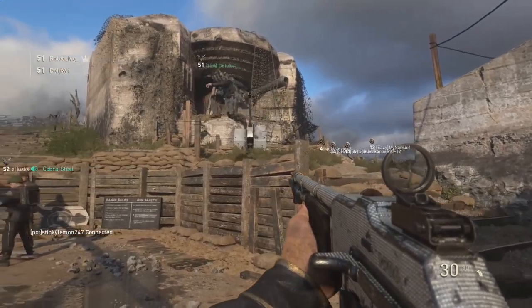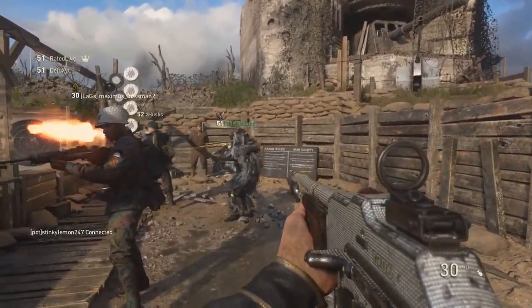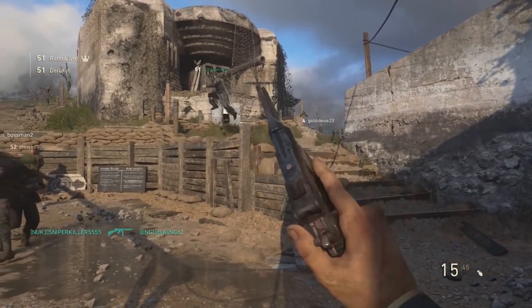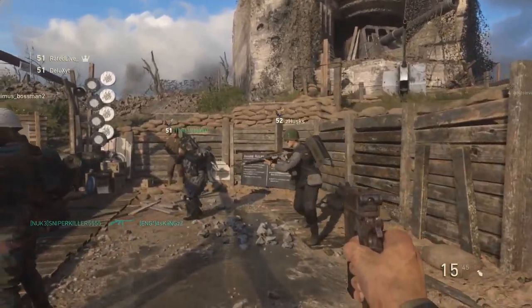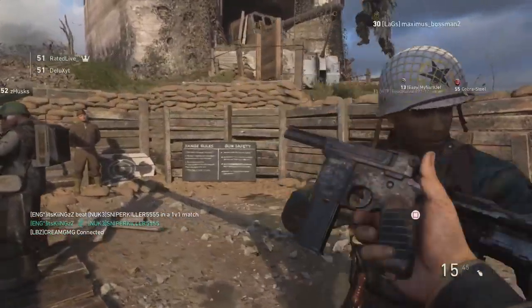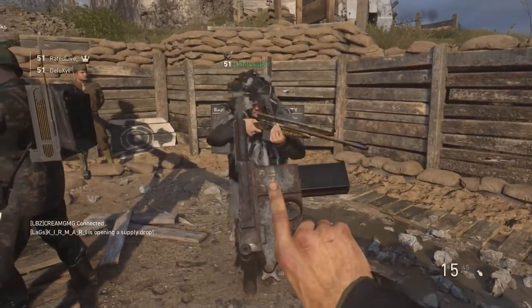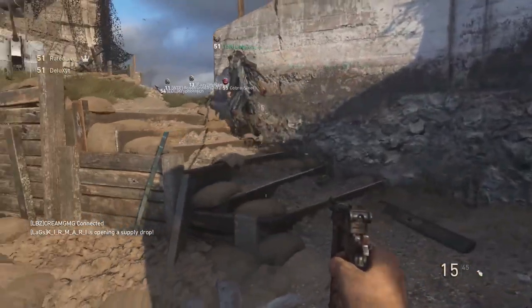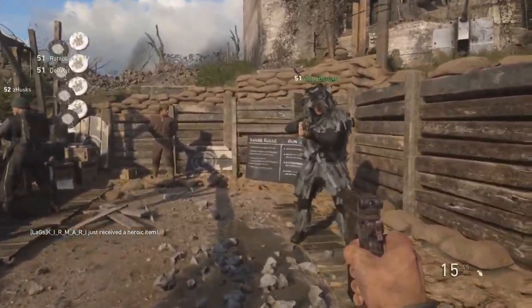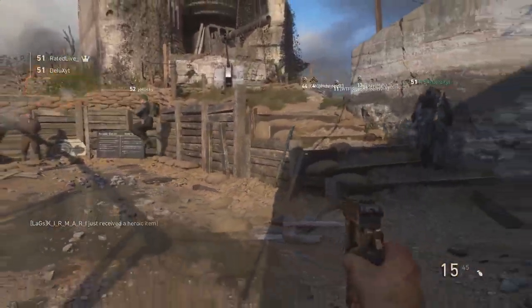What's going on guys, it's Rated here, welcome back to the channel. Today I have another video — this is actually going to be on a glitch where you can get no weapons within the firing range in headquarters mode. This glitch is insane because it does reward you with one thing that is crucial if you're trying to level up your social score. It rewards you with a ton of social score purely because people see that you have no weapon in the firing range and are wondering how you do it.